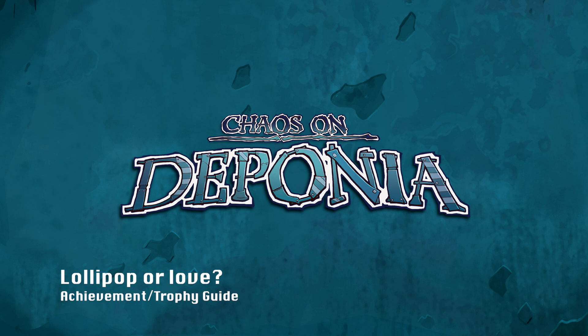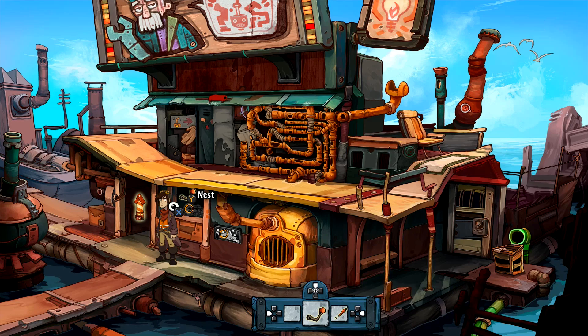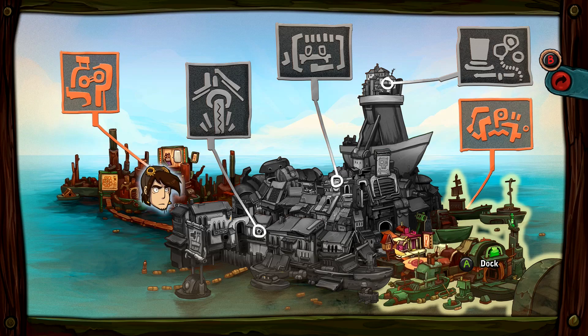Hey everybody, Sean here from TheGimmeAct.com. Here we are today back in Chaos on Deponia, grabbing the Lollipop or Love Achievement. This is going to be done right after the dock gives you the money to buy the parts. What you're supposed to do is fast travel over to the dock to go to the gadget shop.